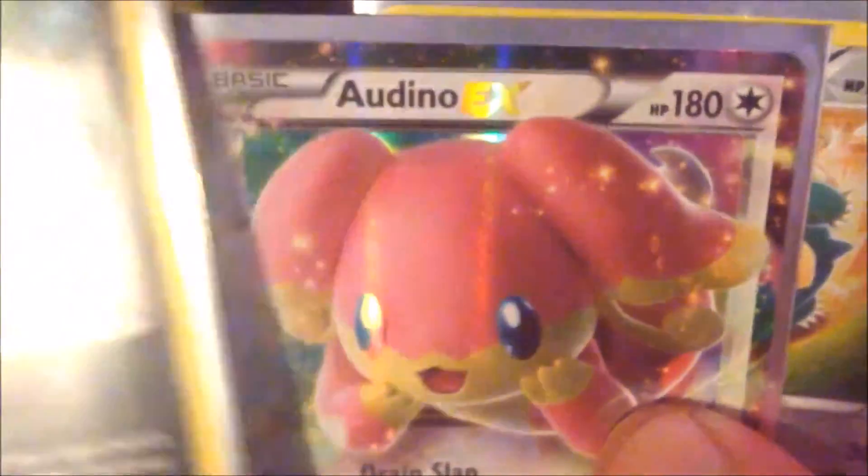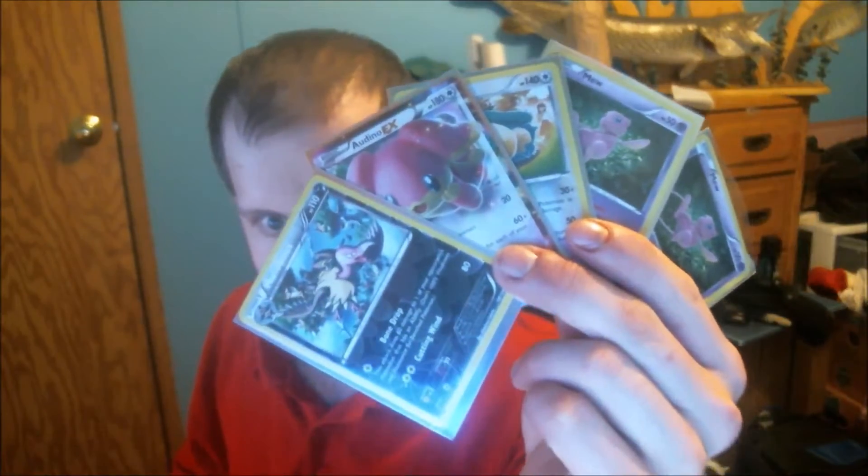So that's a recap. We have a Minccino, we have an Audino EX — best pull. We got a Snorlax reverse holo and two holographic Mew. Alright guys, hope you guys enjoyed that video.